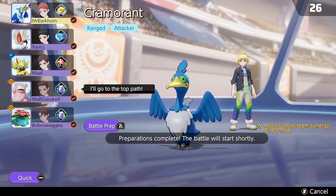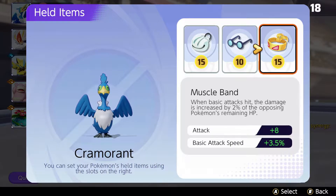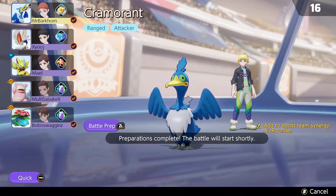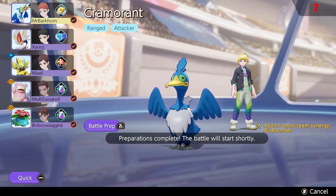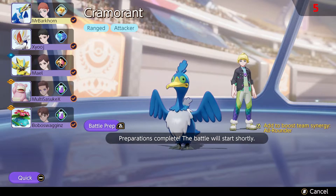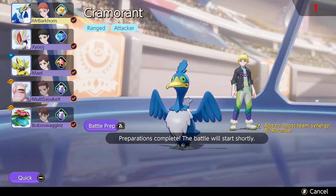This build is pre-patch, so it's going to get buffed, which is really exciting because it is actually a really fun playstyle. I like the attack speed on the muscle band — even though the attack doesn't give a huge buff, the attack speed is really good because the faster I can get those extra fish the better. Cramorant's whirlpool is also going to be receiving a nerf, so I want to enjoy it while I can.